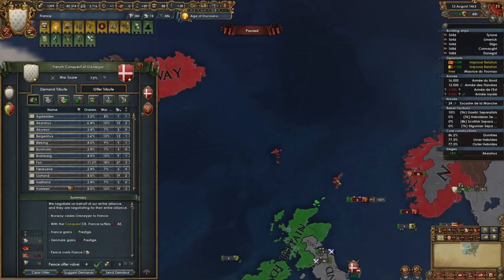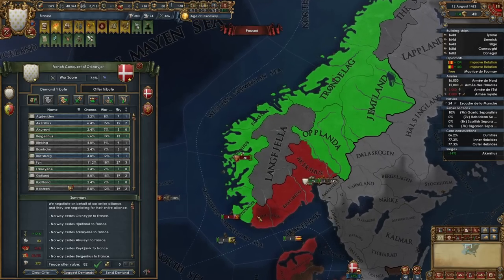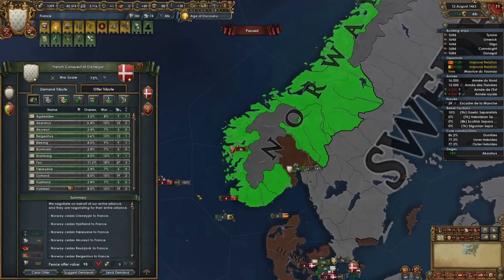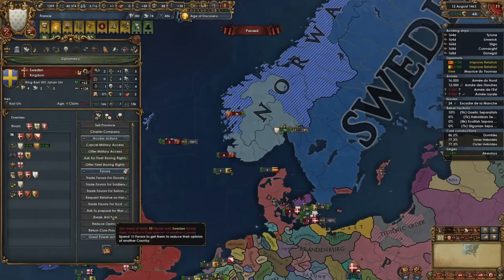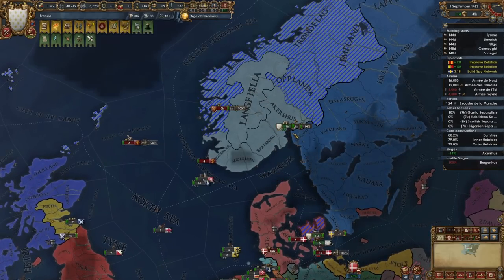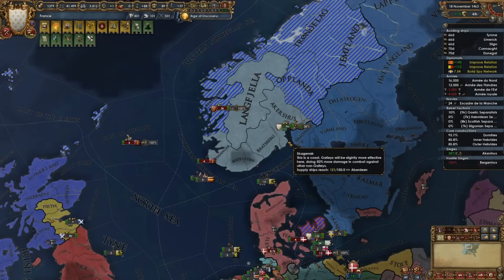We're taking one, two, three, four, five, six, seven, eight, nine, ten, eleven, twelve, thirteen, fourteen provinces in this beast deal. Obviously I'd like to take as much as I can. We also need to be working on getting a spy network built up so we can attack these guys. As soon as we take Akershus we should be in a better position to peace out.